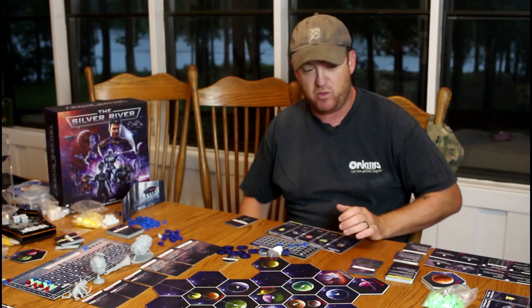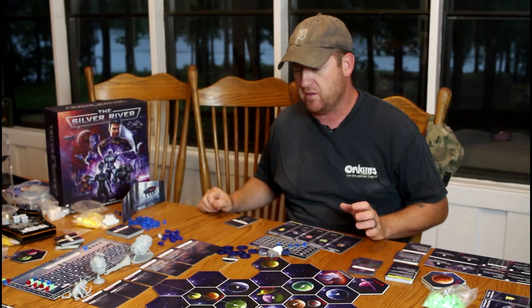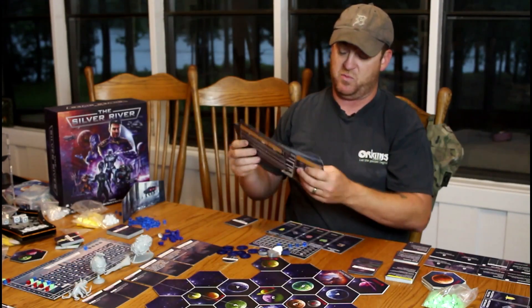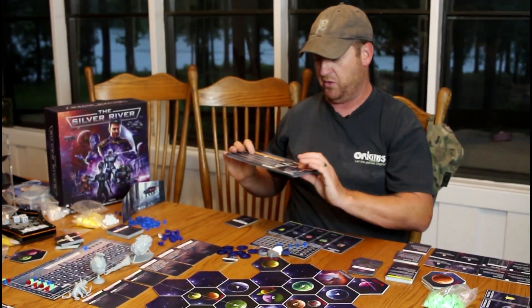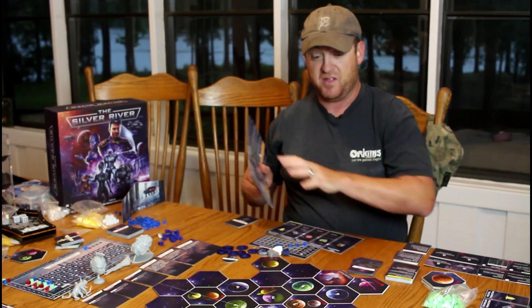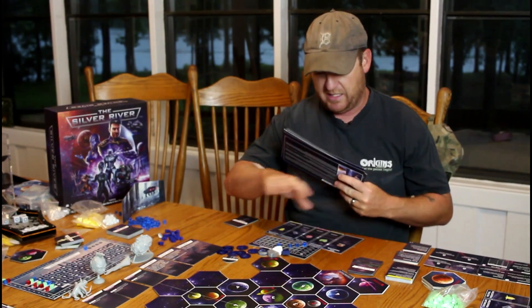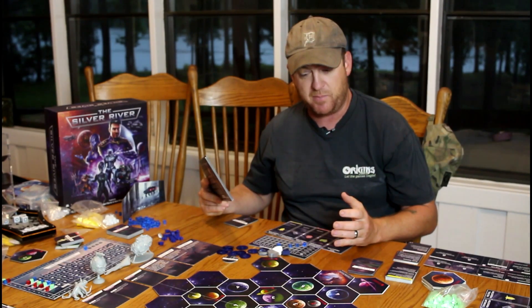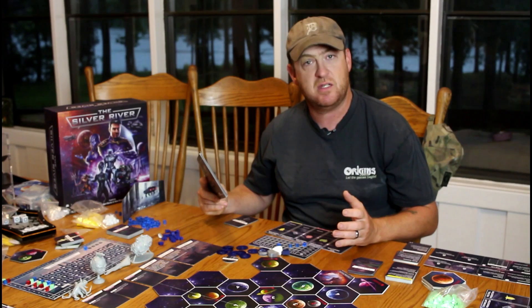There are a few rules questions we had to look up just to make sure we did things right. So there's ten different races with the expansion. We did it random. There are little player cards that give you all the options. The setup in this game takes a while because there's a lot of stuff going on, but once we got it set up and started, it's actually a pretty easy game to play.